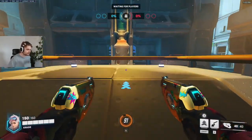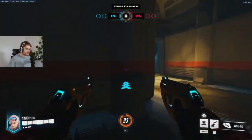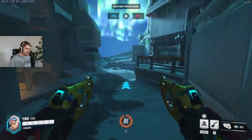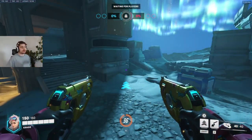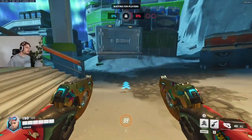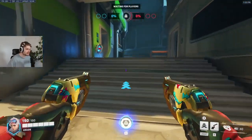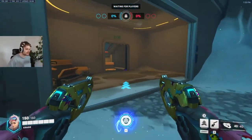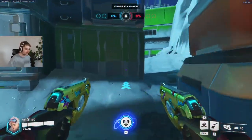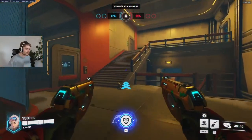Even though there is a very good flank all the way around on the right side, the problem is it takes too long. This map is very beautiful but there's a lot of texture and buildings that aren't going to be utilized a lot of the time. If you go from spawn on the left side you can go into this building right here and take high ground.